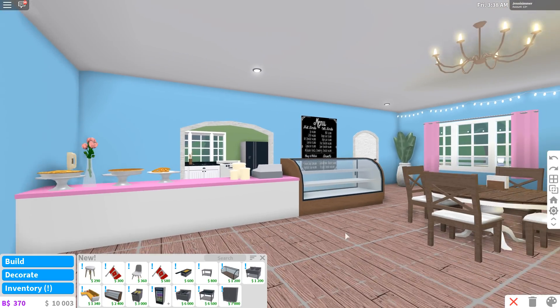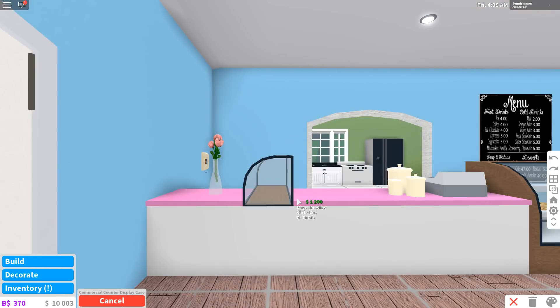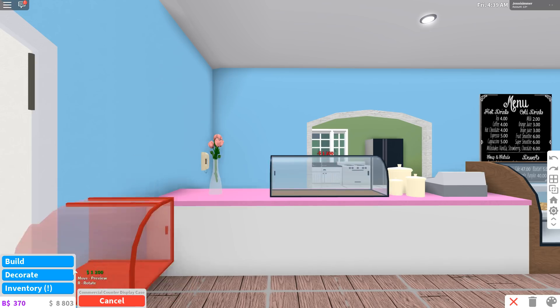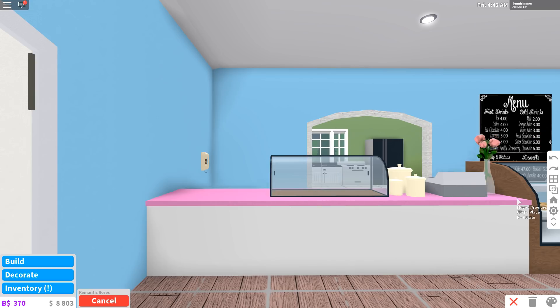There are two types - look at that, it looks so awesome. I love it. I made some room here, let's put this display case in. Oh my gosh, that is so cool - I really love that on the counter.